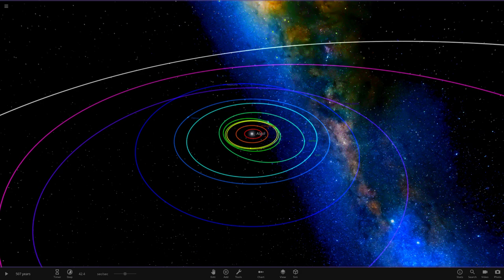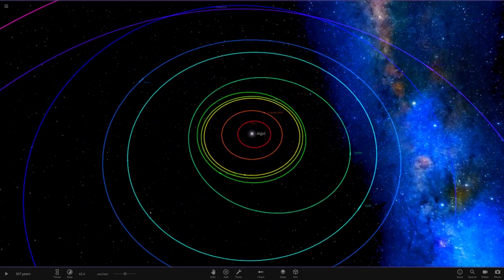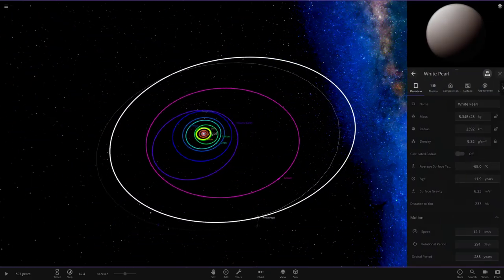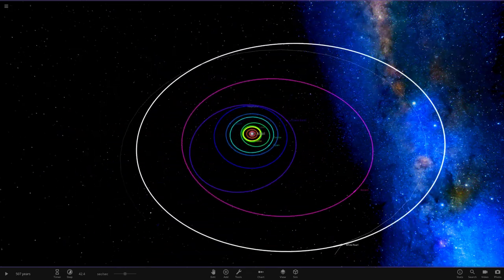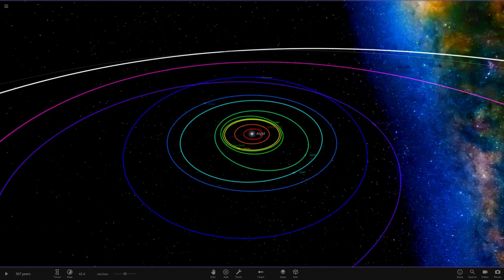Hello everyone and welcome back to another Universe Sandbox 2 video. Today we're doing another episode of the Rainbow Coloured Solar System Remastered. If you remember the last episode, definitely go check it out. We added all the outer objects from the turquoise all the way out to the white object at the very end. Today we're doing the last few colours and then starting to add the cosmetics — the rings, stuff like that. A massive thank you for hitting the like goals. Let's begin.